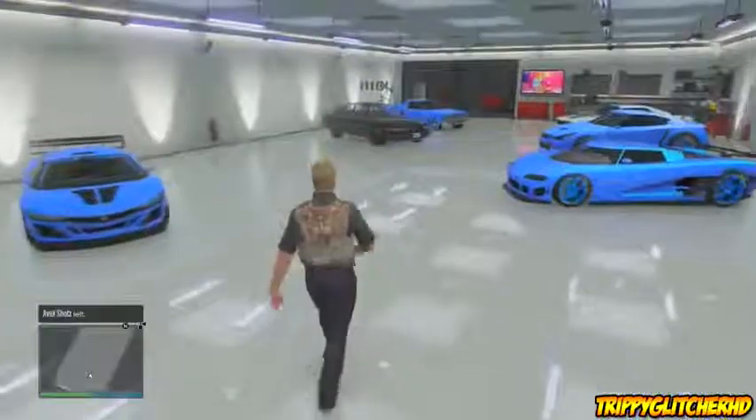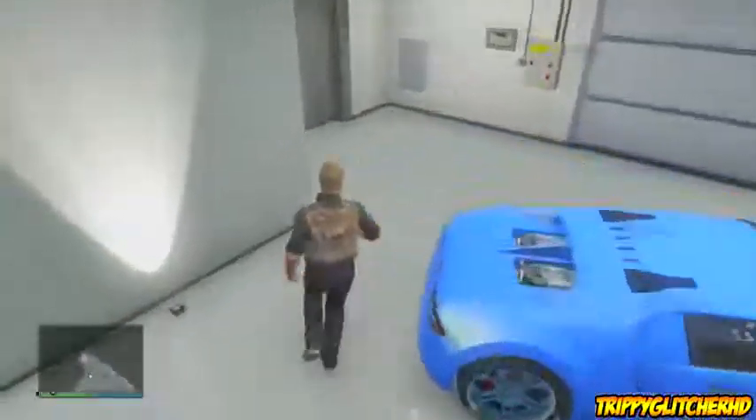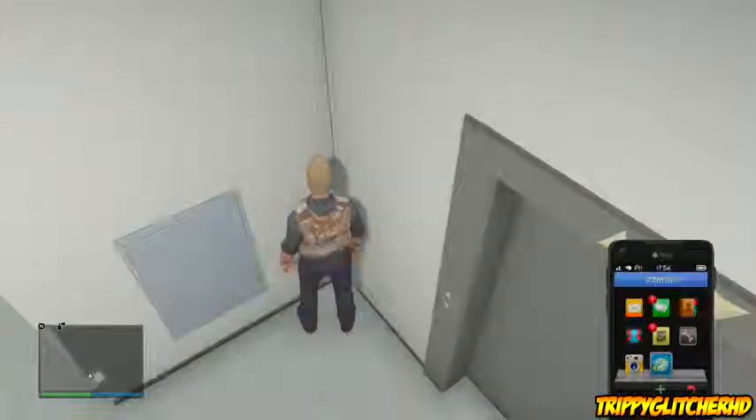Hey, what's going on guys, my name is Sirby Glitcher HD and today I'm showing you guys a brand new GTA 5 online glitch of how to shoot inside your garage after the 1.12 patch. First thing you want to do is come to this corner inside your garage by the elevator and open up your phone.